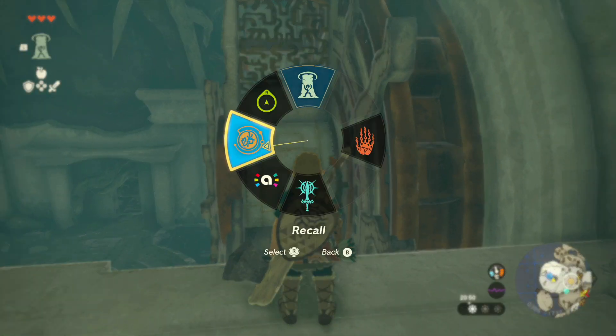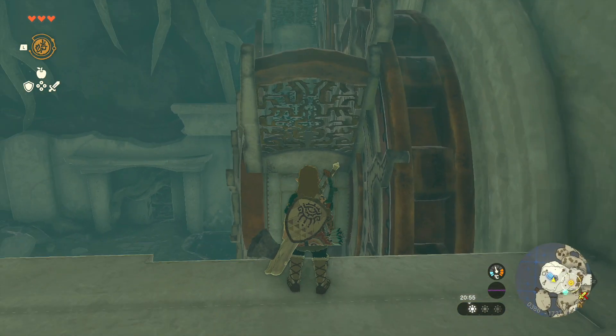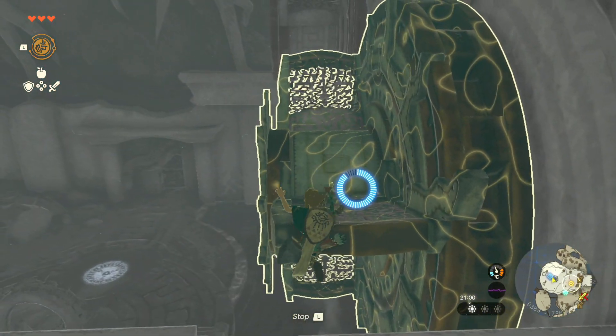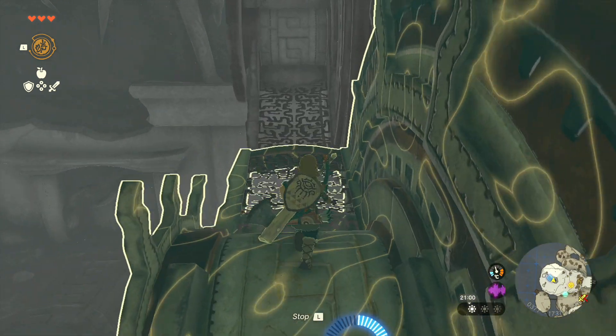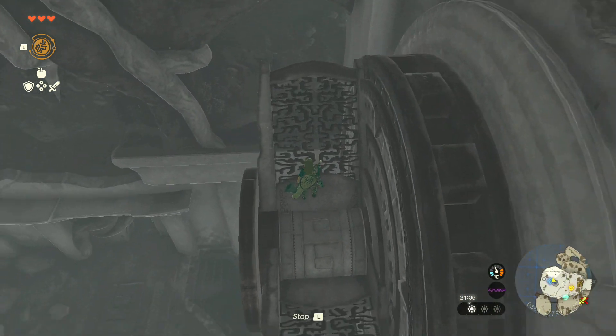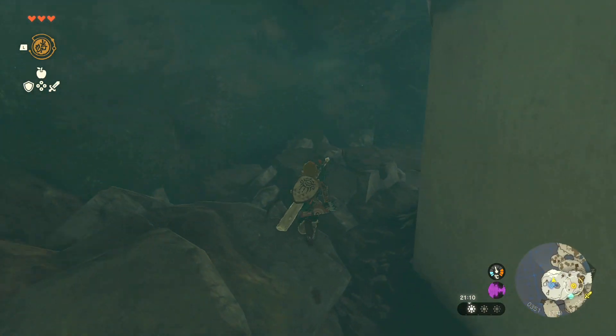You're going to stand here and you're going to want to have your Recall ready. We're going to activate it just as it gets to Link's head, and then we're going to jump on top. Rewind, get a jump on there, and that should allow us to meet up with this almost perfectly, allowing us to get across the cogs nice and easy. And we can jump off the other side.